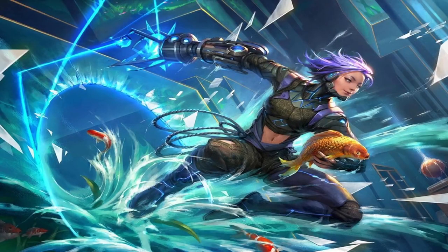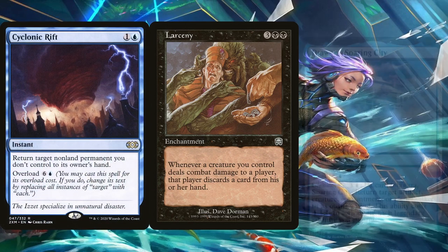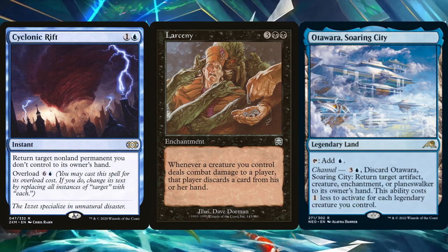One way of making the most of always having unblocked attackers is to get some much-needed combat damage triggers, particularly from effects like Larceny. What a better way to deal with opponents' interaction than by disallowing them from keeping any card in the first place — an opponent without cards in hand is as good as a sitting duck. Cyclonic Rift and Otowara, Soaring City also help along this same vein by bouncing things back to opponents' hands. Overloading Cyclonic Rift will also leave their battlefield clear for any alpha strikes. Bouncing all things to their hand and then attacking with Larceny on the battlefield is incredibly oppressive. Otowara doesn't even take up a slot in the deck, and we can even use it on our own permanents in a pinch.